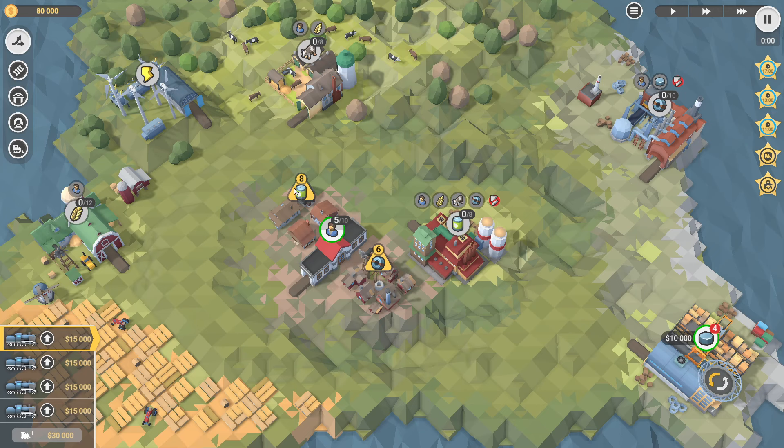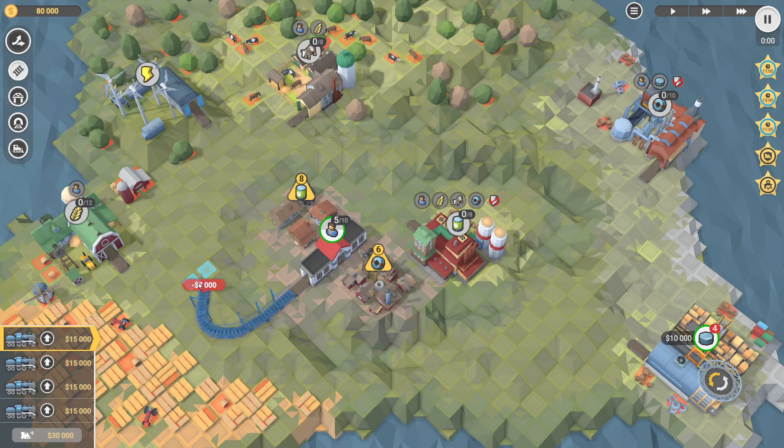We've got unlimited electricity, and this is my first look at this one. It's canned goods that we need, as well as steel plates. Steel plates need steel that is just bought, so I would say that we're going to be starting with... how do we build this road?